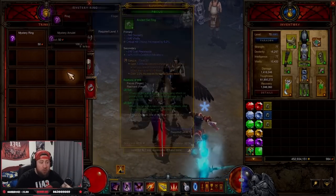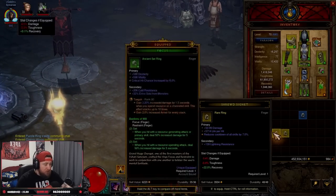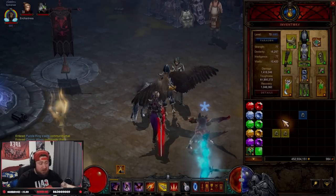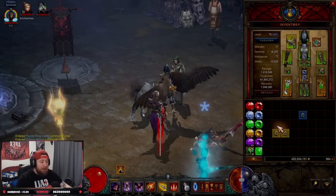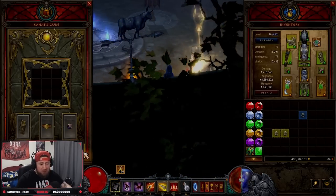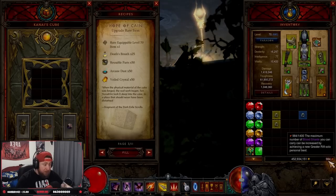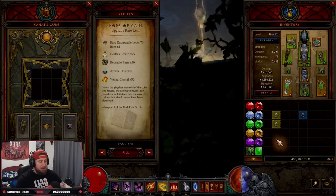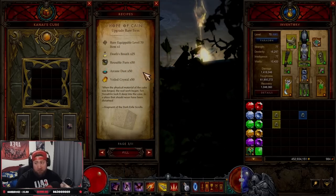If you do not want to do the Witch Doctor strat, you can use your normal character and just gamble for Puzzle Rings. At level 70 you have all rings as options, so it lessens your chance. But what you can do is take any yellow rings and come over to the Cube to upgrade rare items. Typically on a maximum blood shard count — even around 1600 — if you do a full run of ring gambling and then upgrade all the yellows, in my findings you get about one to three Puzzle Rings per run.